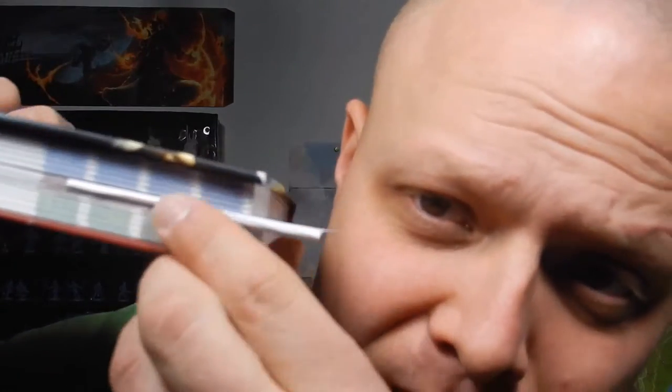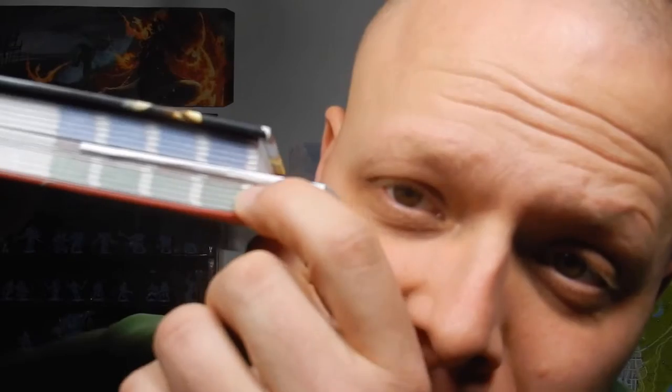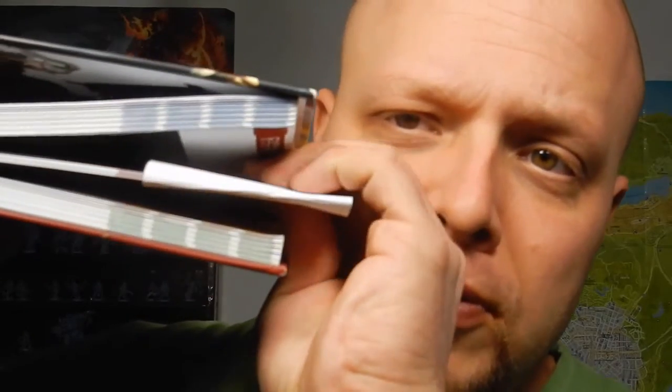Let me show you something. This book right here — this blue part is character creation, this green part is NPCs and monsters, and this right here is the rules. It's a very small portion of the book. This is both wildly liberating and devoid of structure.